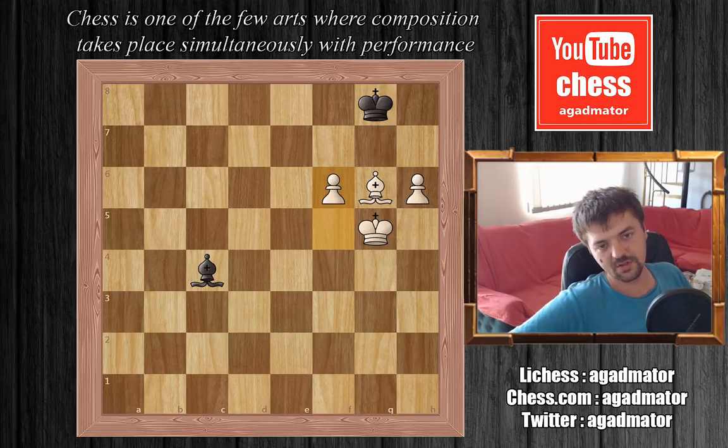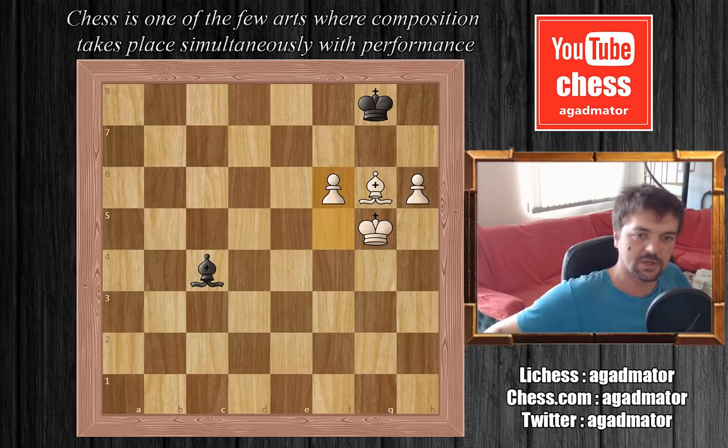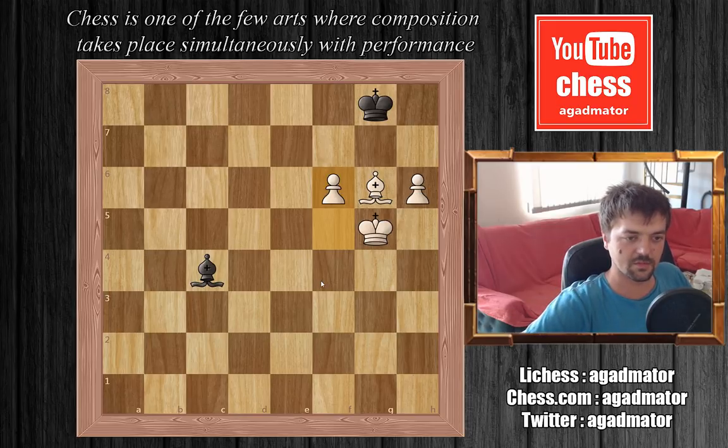And in this position, Keres finally resigned. There is a forced win here — white will simply maneuver his king around and manipulate this black bishop to move out of the way, so white will easily win. This is what I really like about Fischer's games. He really understood the positions. He knew that the bishops would be stronger there, and that gave him the opportunity to sacrifice that pawn. He calculated everything and won the game.